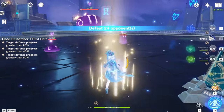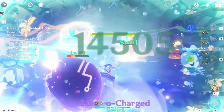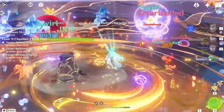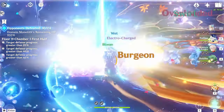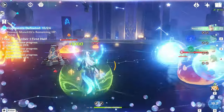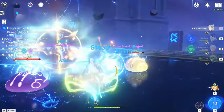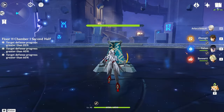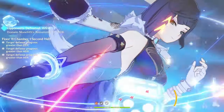Here is Chamber 1 first half, which is a bunch of pyro and electro slimes. You can just run a crowd controller like Kazuha or Venti to make your life extremely easy, because all you have to do is beat Chamber 1 and then reconfigure your team. You could also use a DPS team like I'm using here with the Mizura/Nervolette team, or an Anemo support — same thing.